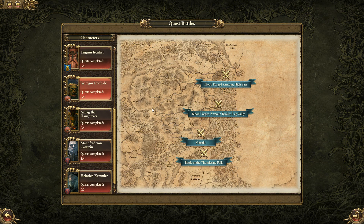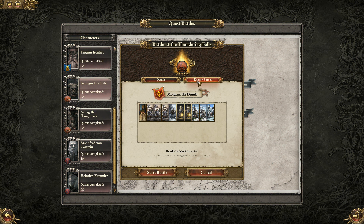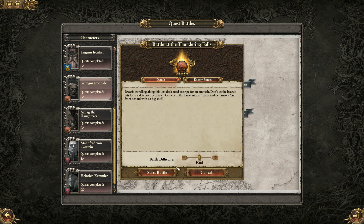You all asked me for quest battles and you also asked me for green skins. A lot of people asked me for even more than this, but I'm going to go ahead and pick up Grimgor Ironhide, and we're going to play the Battle of Thundering Falls here against the dwarves. I'll put it on hard and we'll see how we do.